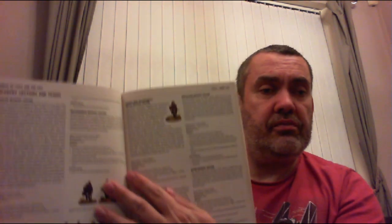What it's lacking is points costs and stats for various units, so what I have to do is use the Armies of Italy and the Axis book. This is a really good book — quick look through — it covers armies of Italy, obviously Finland, Bulgaria, Hungary, and Romania. It's got army lists for all those nations, but I'm only interested in the Italian part for doing Italians in the Western Desert.